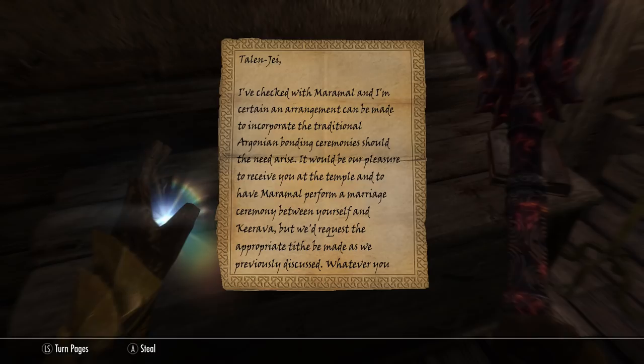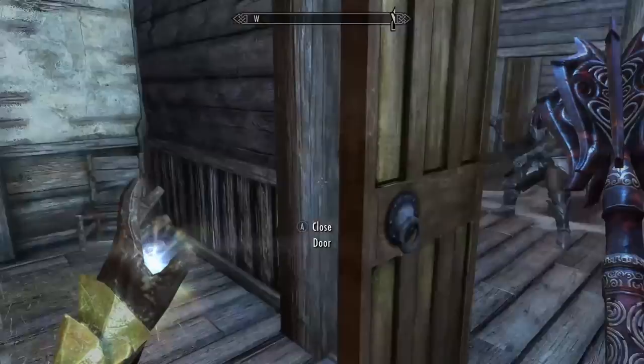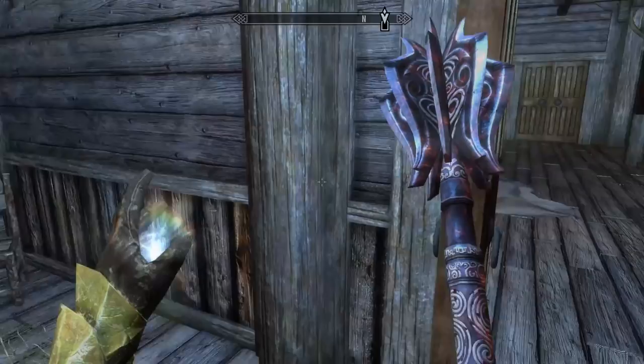It's a message - to Talen-Jei, I believe one of the Argonians downstairs. "Checked with Maramal. I'm certain an arrangement can be made to incorporate the traditional Argonian bonding ceremonies should the need arise. It will be our pleasure to receive you at the temple and to have Maramal perform a marriage ceremony between yourself and Kirava. We'd request the appropriate tithe be made as previously discussed. Whatever you decide, we wish you both the best of luck." Dinya Balu - presumably one of the other priests. Wait - I didn't mean to - sorry. Who even saw me take that? My mistake.